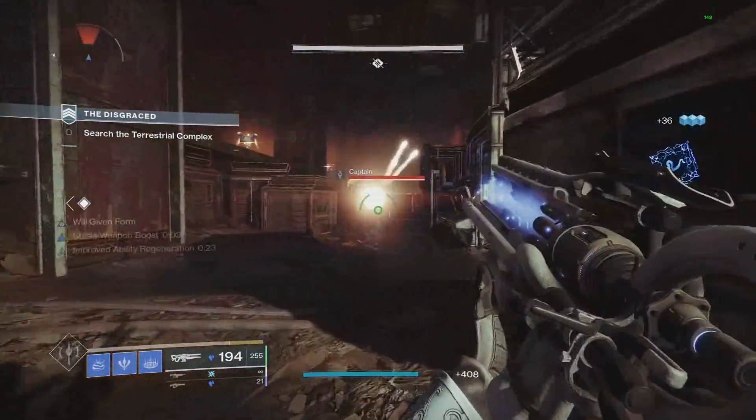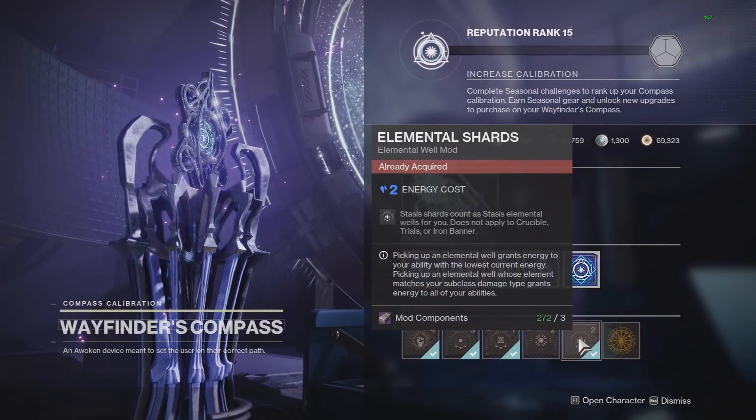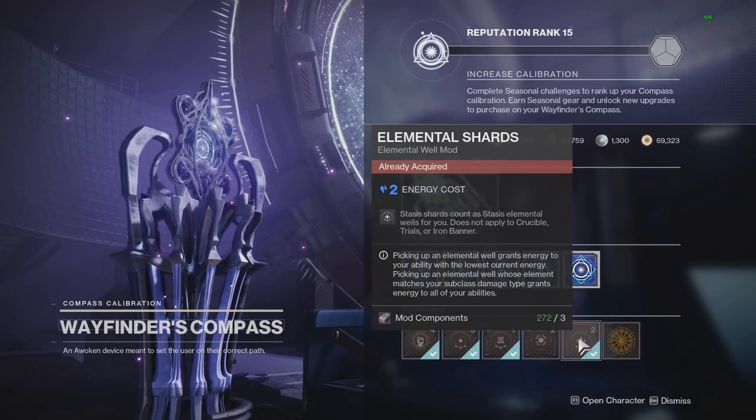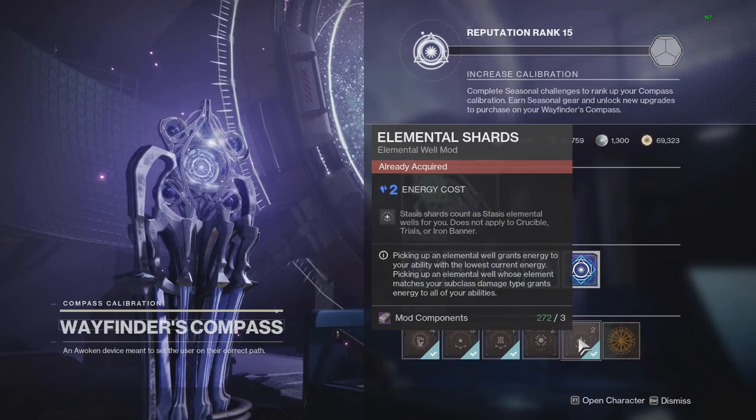So after the hotfix yesterday, the compass got updated to have six mods, including Elemental Shards, which makes stasis shards count as stasis Elemental Wells for you — does not apply to Crucible, Trials, or Iron Banner. And I've been waiting for this mod for the entire season.